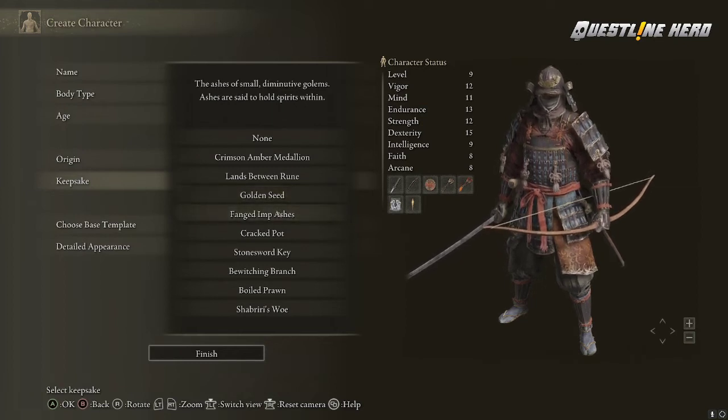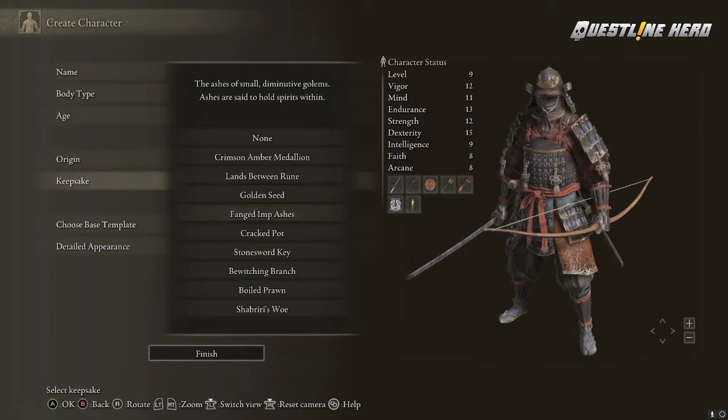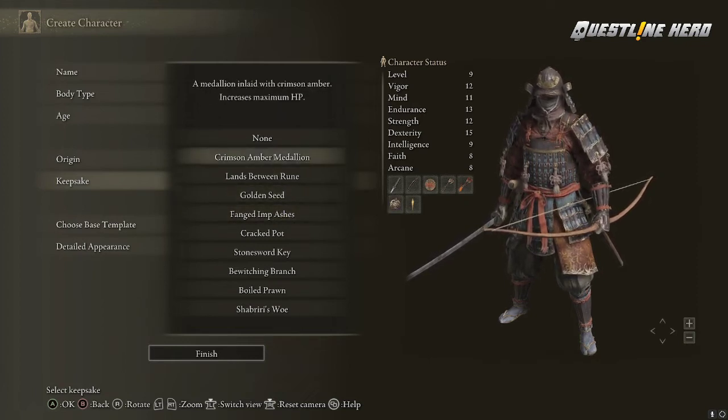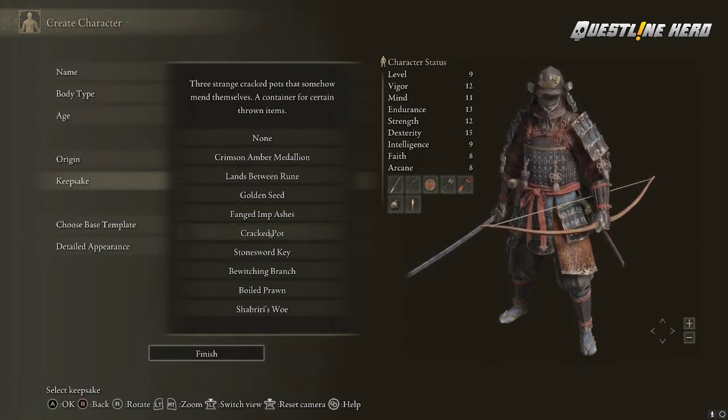The Imp Ashes summons two spirit imps for you, and you can use this as much as you like. However, you can't use it right away — you've got to reach a certain point and accomplish a certain quest in the game first. Basically two little imps that will fight for you. I haven't used them yet, but I suspect they're just a small bump in power, otherwise they'd be overpowered.